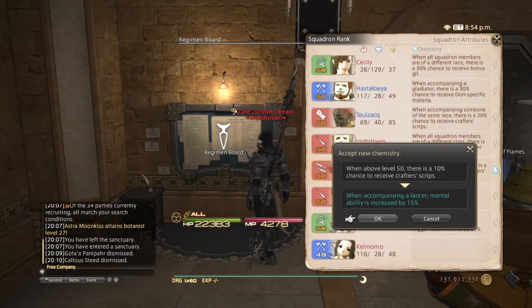When you confirm chemistry, the chemistry they acquired in their last mission gives you two choices: either take the new one or keep the old one. If you decide to keep the old one, the new chemistry will disappear upon entering another mission, so keep that in mind.